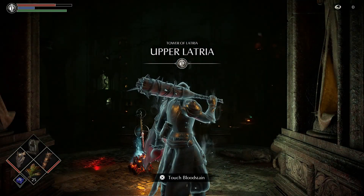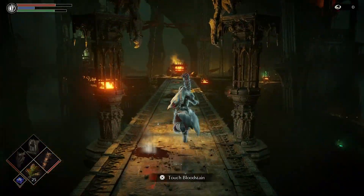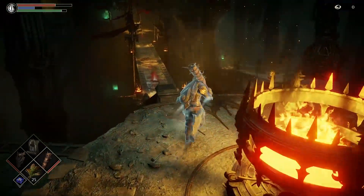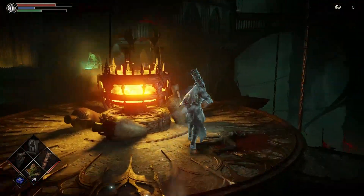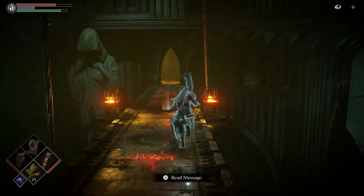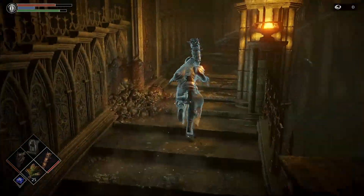You're going to be starting at the upper Latria Archstone. This is in chapter 3-2. Keep in mind this is a little bit sped up. You will want to carry a weapon that is capable of knocking these dudes around. You're not going to have to fight them if you don't want to — you can just make enough runs so you avoid them in case you do get killed. But in a pinch, you might want to be able to kick their butts. I use a great club.